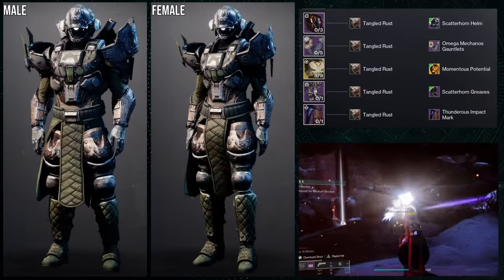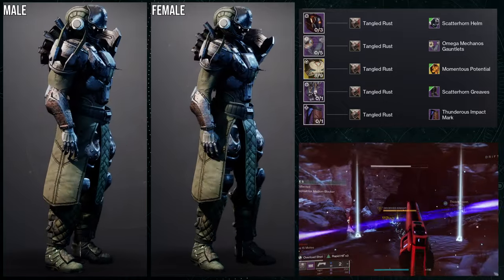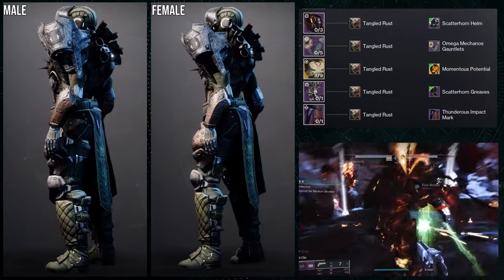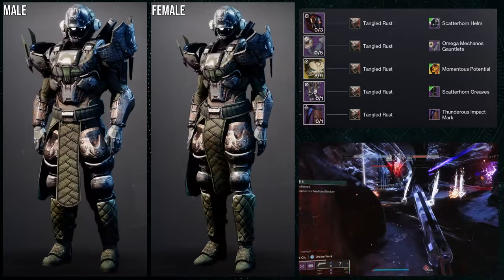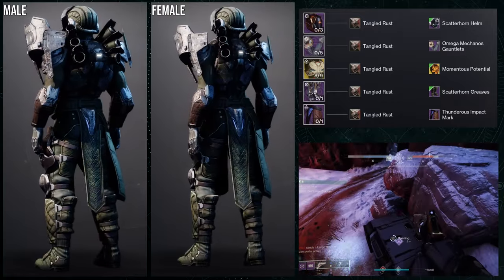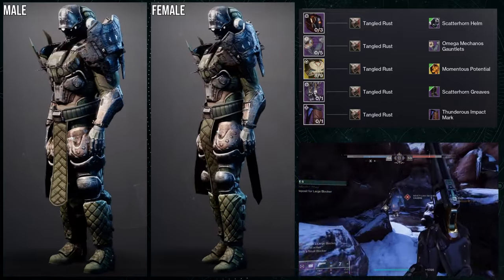The Tangled Rust shader is what I'm using here — if I remember correctly it's also from Tangled Shore. It goes really well with the Scatterhorn helm; I think it might actually be the intended shader for it. This is definitely maybe my favorite set so far.